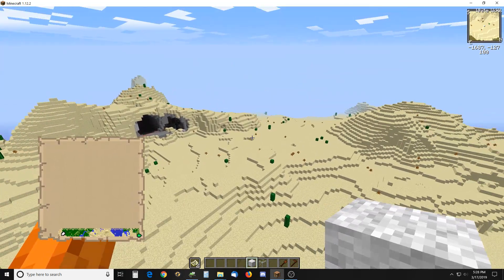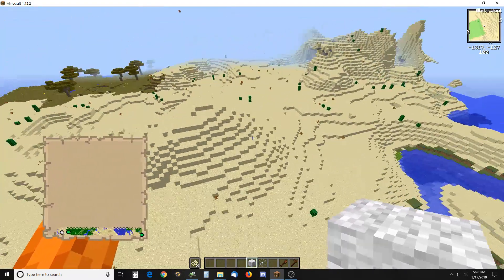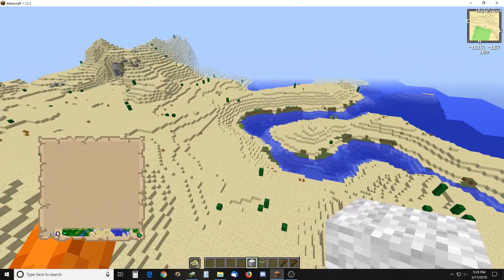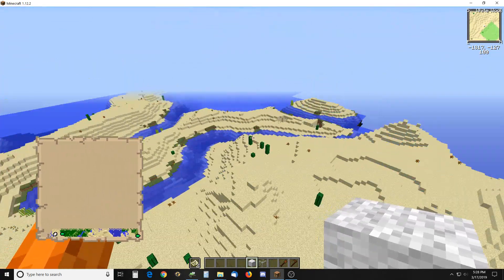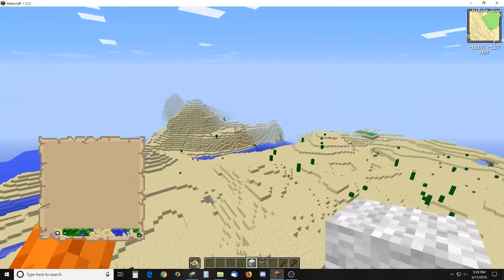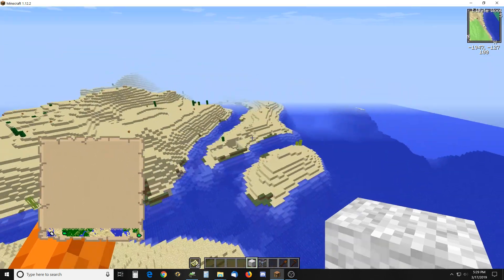There's an interesting little cave there in that desert and I'm going to set a block there. You can see on the map in my offhand the location that I set — I'll set 12 of them here.